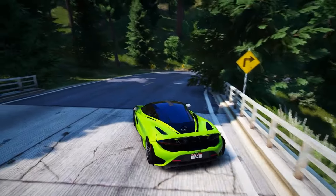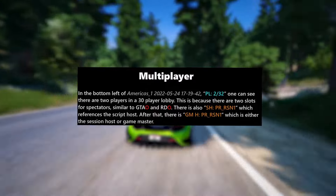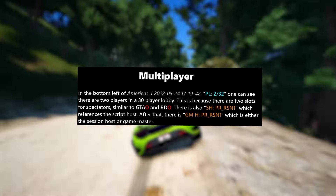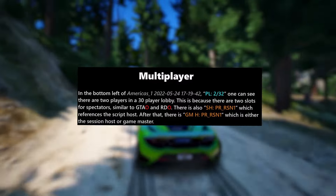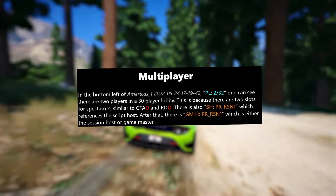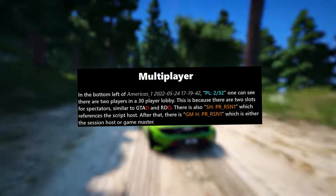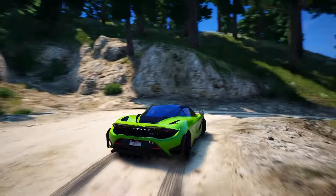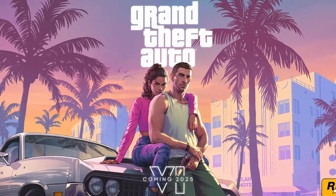Now let's delve into what we've learned about GTA Online from the leaks of 2022. In the bottom left of one of the clips, one can see there are two players in a 30-player lobby. This is because there are two slots for spectators, similar to GTA Online and Red Dead Online. There is also a reference to the script host and a code which is either the session host or Game Master. Based on the information gathered, it seems probable that peer-to-peer connections and 30-player lobbies will make a comeback in GTA 6 Online. However, there's a twist in how sessions will operate, allowing for seamless transitions between them.